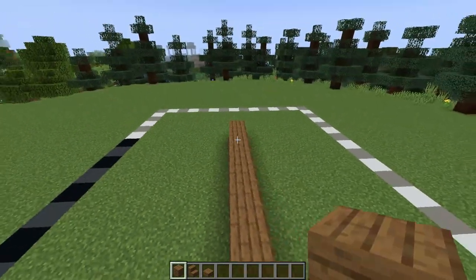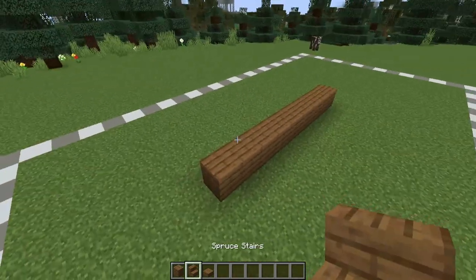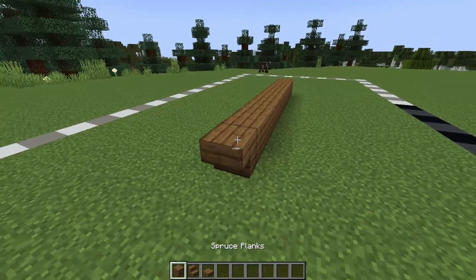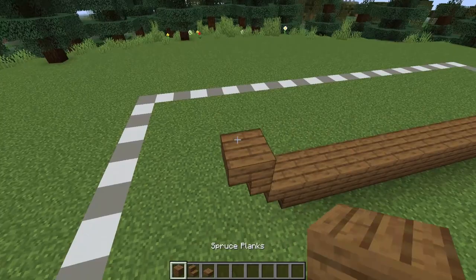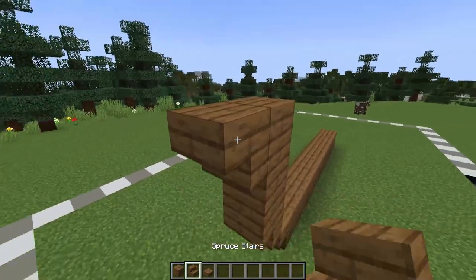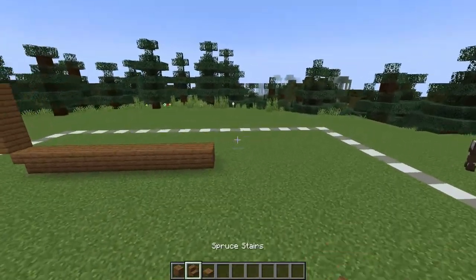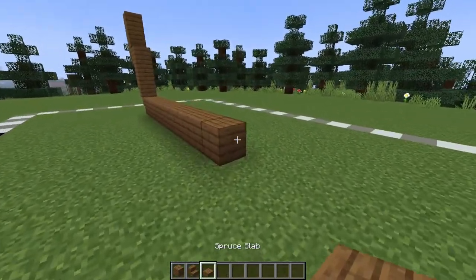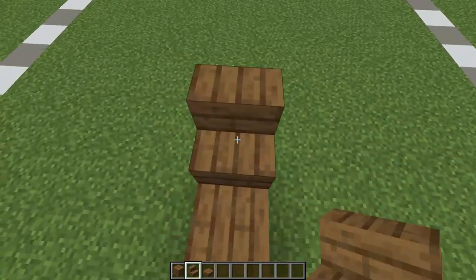We'll be starting by creating our base with some spruce planks, going nine along the centre of the ship. Make sure it's lined up with the centre of where you want your boat. At the back place a spruce stair and then come up on a diagonal with another spruce stair. Two spruce planks on top, then a stair and two more spruce planks. Now come to the front, come two forward with some spruce slabs and place a stair on top of these.